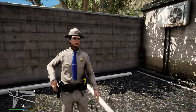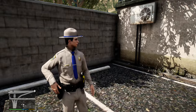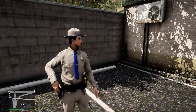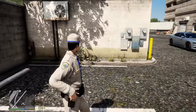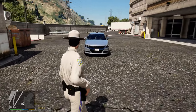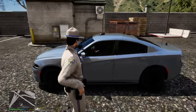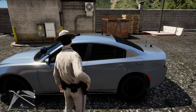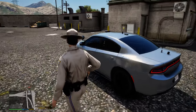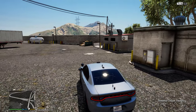Hello everyone, welcome back to LSPDFR. Today we got a new vehicle that has come out over on LSPDFR.com. This vehicle is by Ranger Z. I wanted to do Highway Patrol because this is a DUI Enforcement Vehicle — a 2018 Charger. It did spawn in black; I changed the color because there was some kind of issue with the doors being a different color. Let's take a look at the vehicle before we get started.